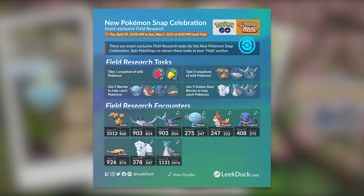Aside from Skarmory, which is already a powerful Pokémon, Lapras and Alolan Vulpix are also really great Pokémon to use in the Go Battle League. Alolan Vulpix evolves into Alolan Ninetales, and Alolan Ninetales with Weather Ball is a very powerful Pokémon in the Great League and Ultra League, so definitely farm up these Pokémon.